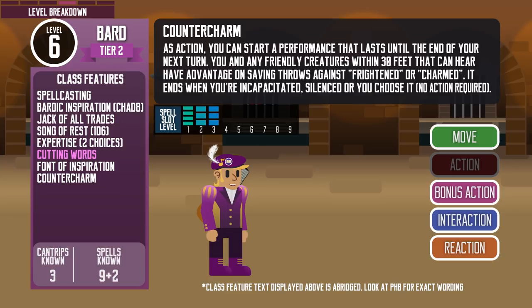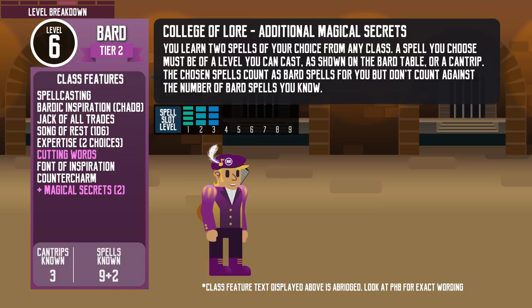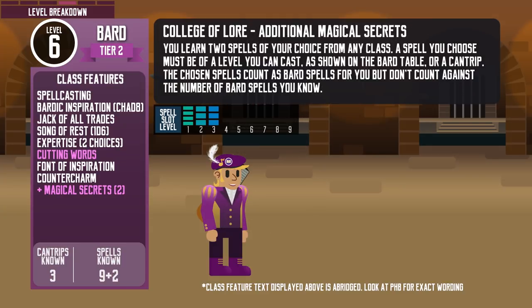At level 6, they get Countercharm. The Bard can use their action to disrupt mind-influencing effects with their performance, lasting until the end of their next turn. During that time, the Bard and any friendly creatures within 30 feet have advantage on saving throws against being frightened or charmed. This is pretty useful when the party is going against dragons that can cause fear. The College of Lore Bard also gets Additional Magical Secrets, allowing them to learn 2 cantrips or spells up to spell level 3 from any class. Those spells are considered Bard spells and use Charisma as their spellcasting ability. It doesn't count against their spells known number, though these magical secrets can still be replaced by other Bard spells when leveling up — but not by spells from other classes. This is when players who want to deal more damage pick up powerful cantrips or massive damaging spells like Fireball from other class spell lists.